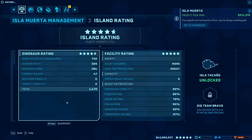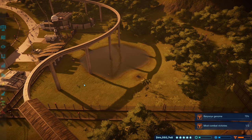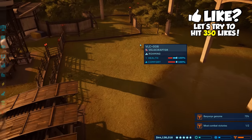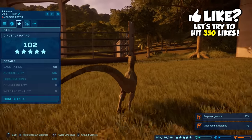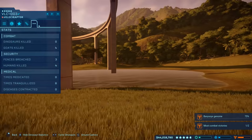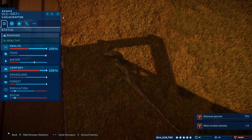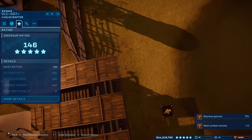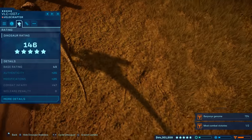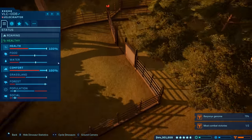Dino ratings are almost five stars. Checking on velociraptor number seven — looking at his stats: 146 on him and 99, his rating definitely went up. You guys were saying that whenever they fight dinos their rating goes up, and that's definitely the case.